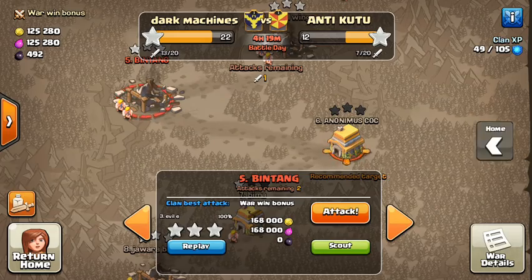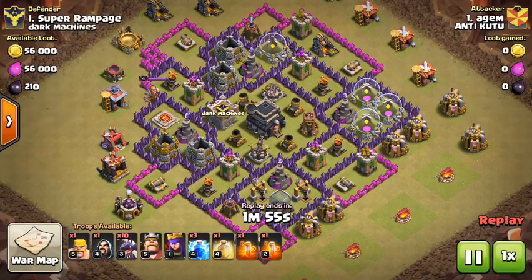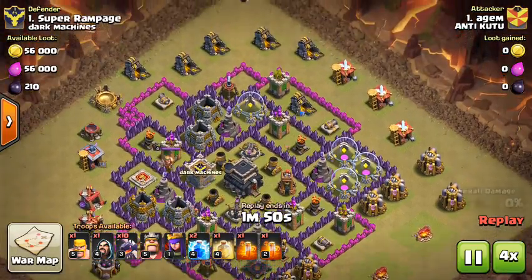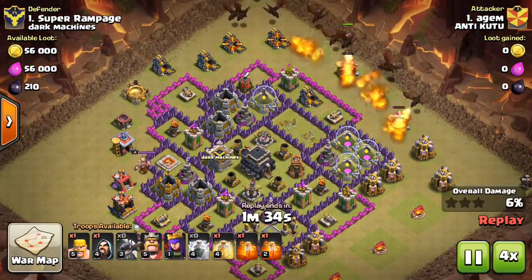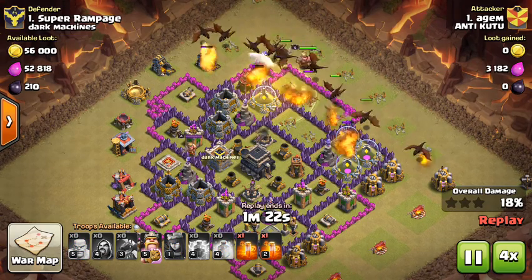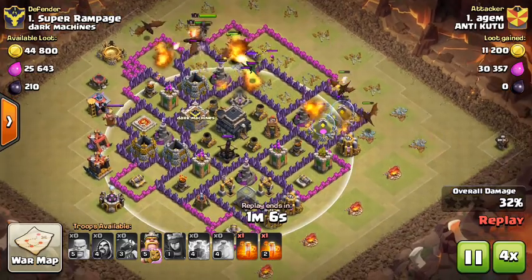For some reason I feel like this 'Adjun' guy was hacking, because let me show you - he used two spells, that's what people can use normally, but then when the dragon gets into its zone it doesn't do anything.